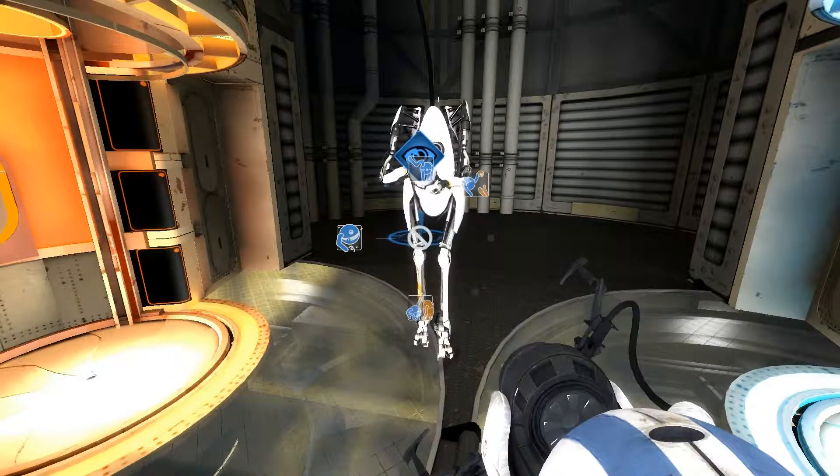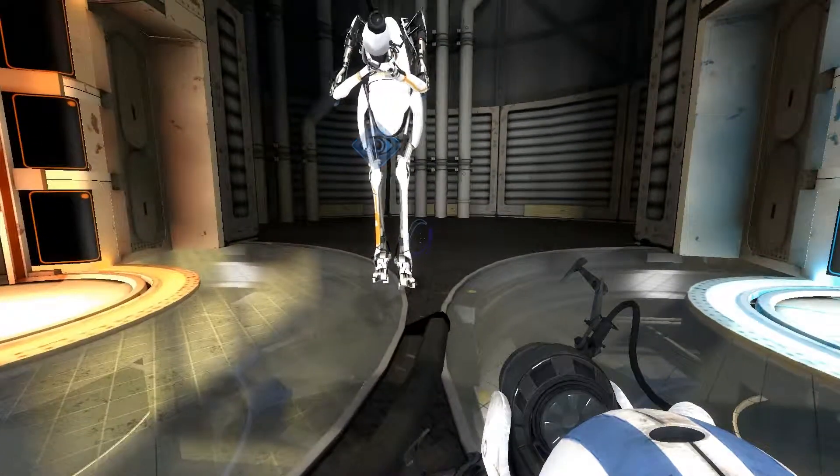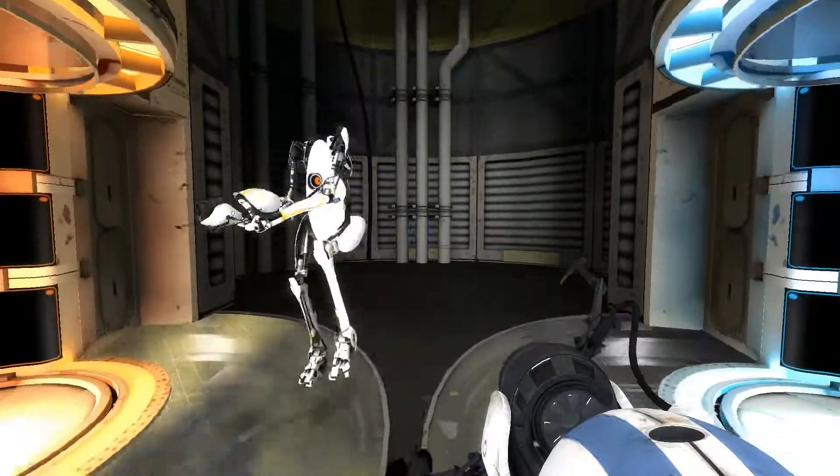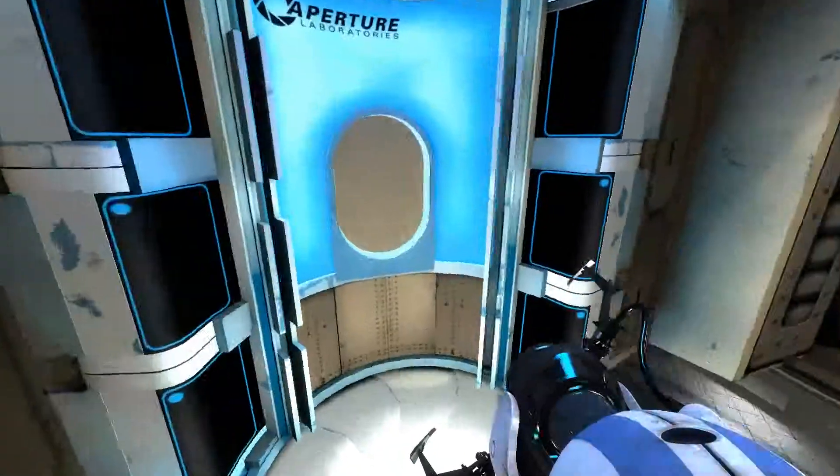Oh, I can crouch! Cool. How do you crouch? C. Mine's Control. I usually use C to crouch. Use Control as push to talk. No — see, I don't have push to talk.